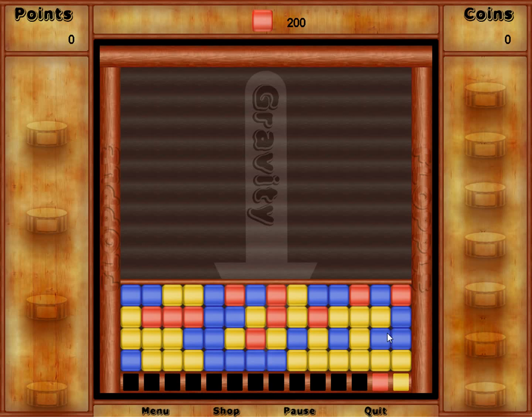In total there's going to be seven different colored blocks — there's more than that, but seven main blocks. There'll be other colors, but they're used for power-ups and stuff like that.